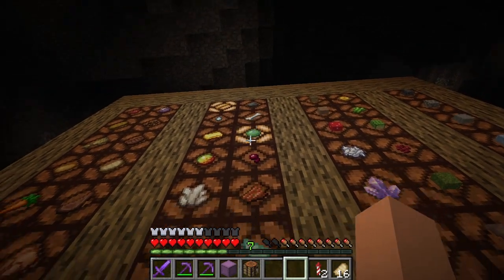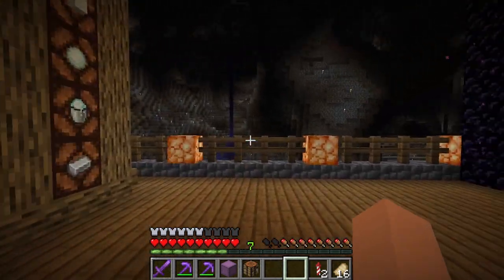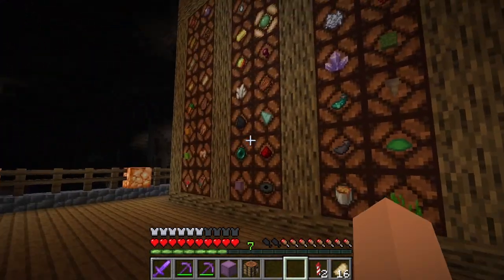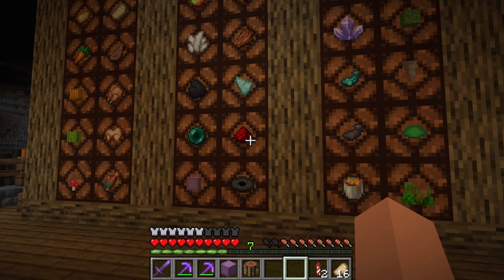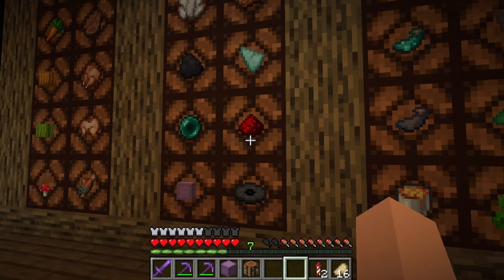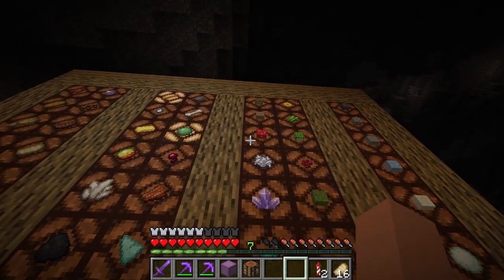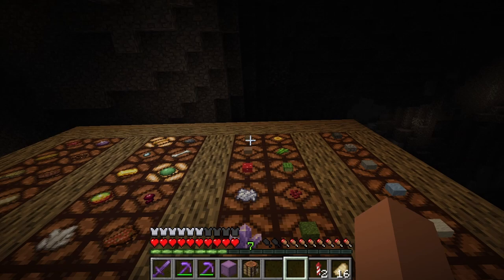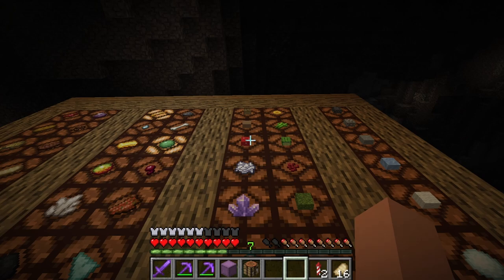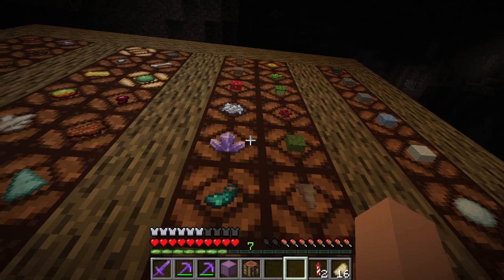The redstone is for the witch farm, which I need to get completed. And then we can have a music disc farm as well. Wood farm at the top. Brown and red mushroom block farms are going to have to be built separately because giant red mushrooms have a different look to giant brown mushrooms, so I need a different way of farming them. A bone meal farm and an amethyst farm.